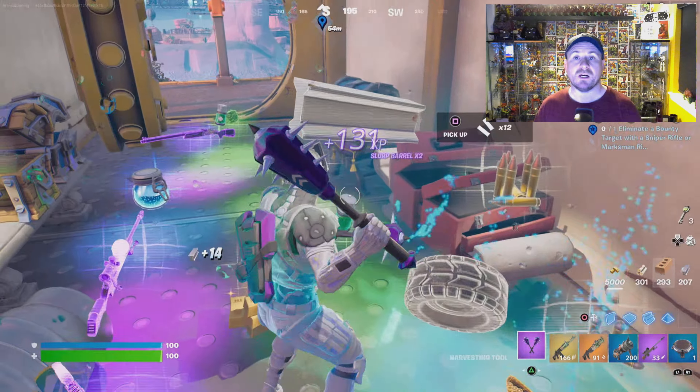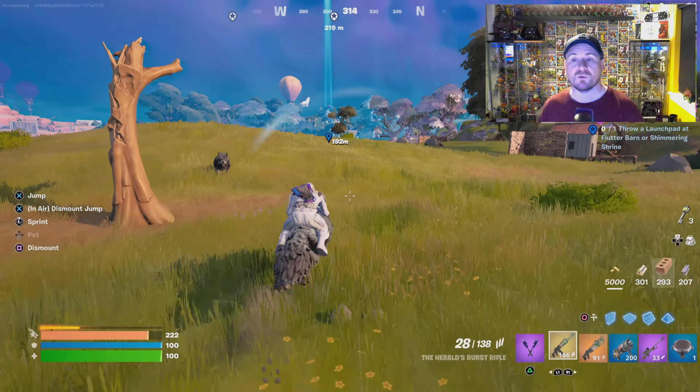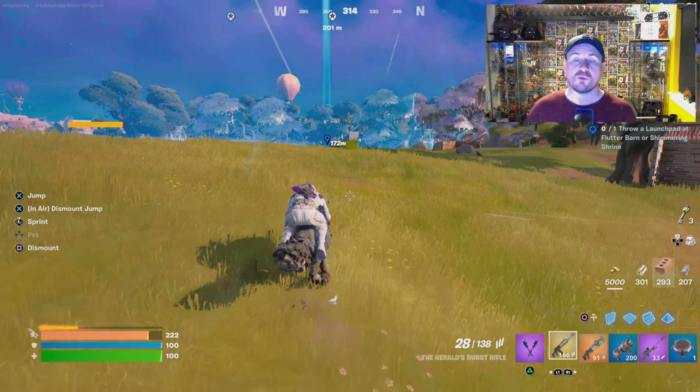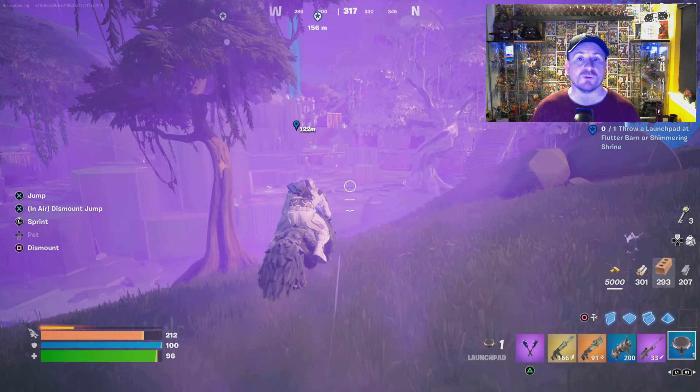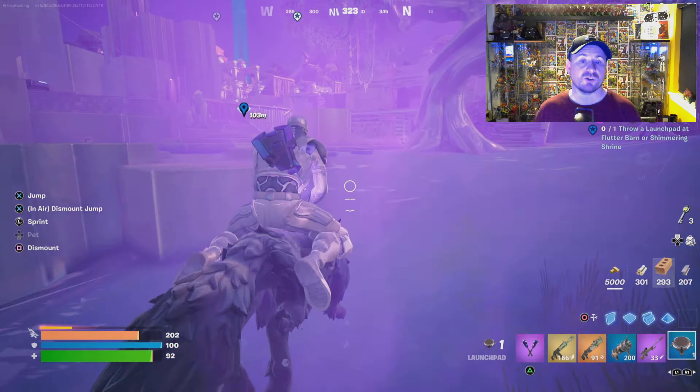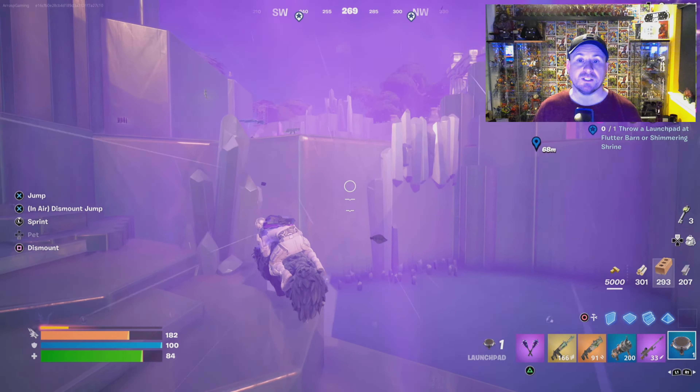You need to make your way to one of those two locations and then throw the launch pad, triggering the quest completion. This one is a little bit of a race against time because the storm is closing in, but once I get to Shimmering Shrine and throw the launch pad, it will trigger the completion as you will see. Really easy, very simple quest to do and to complete.